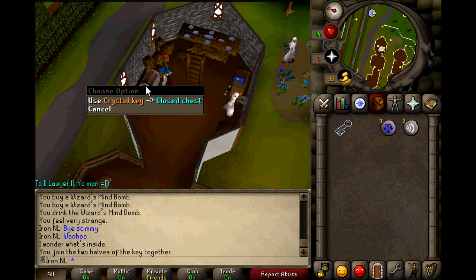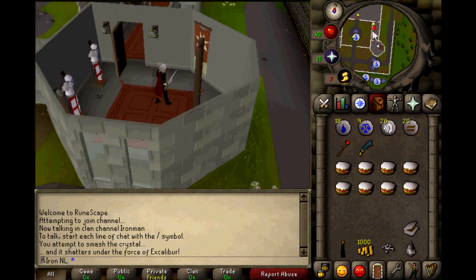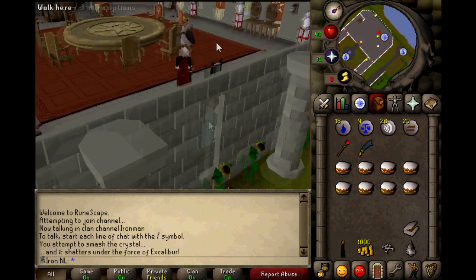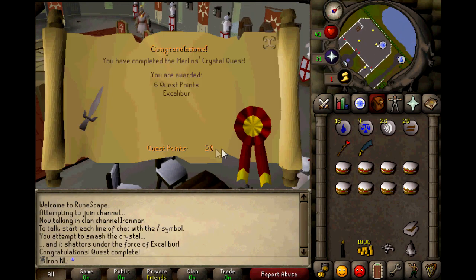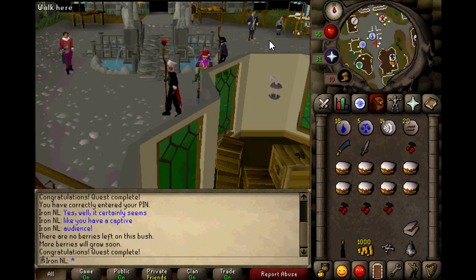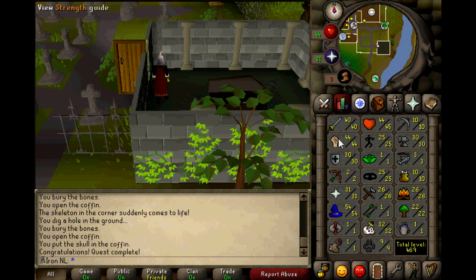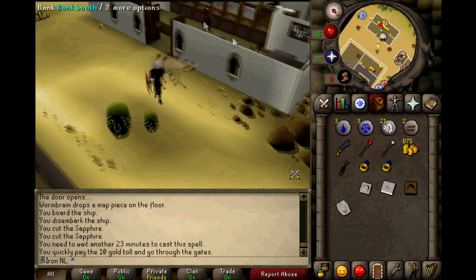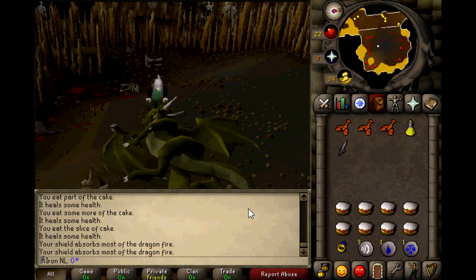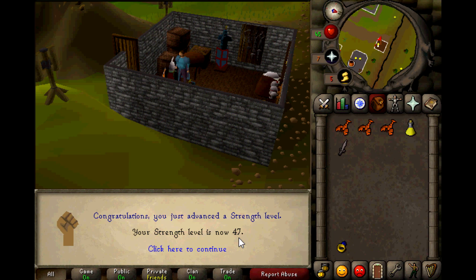I opened the crystal chest but unfortunately I only got a dragonstone. It was time for the next challenge — I wanted to complete the Dragon Slayer quest to get even more combat XP. To start it you need at least 32 quest points, and that is why I completed some useful and easy quests. Merlin's Crystal for the Excalibur, the Restless Ghost for some prayer experience. To prepare for the fight against Elvarg I made myself some rings of recoil. I defeated the dragon, achieved level 47 strength, 38 defense, and got to combat level 53.